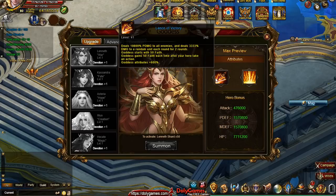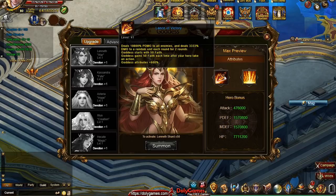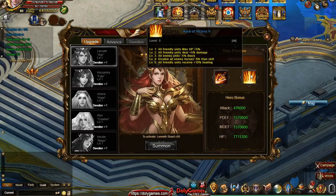This is at level 41. Then you have the aura, and the auras are for the whole party, whereas the skill is just what she casts. At level 1 all friendly units get max health plus 5%. Level 2 is damage plus 5%. Level 3 is all enemy units minus 5% block. Level 4 disables enemy heroes' 5th titan skill — that's a really weird one. Level 5 is all friendly units receive plus 10% healing, though it's unclear if that's every round.